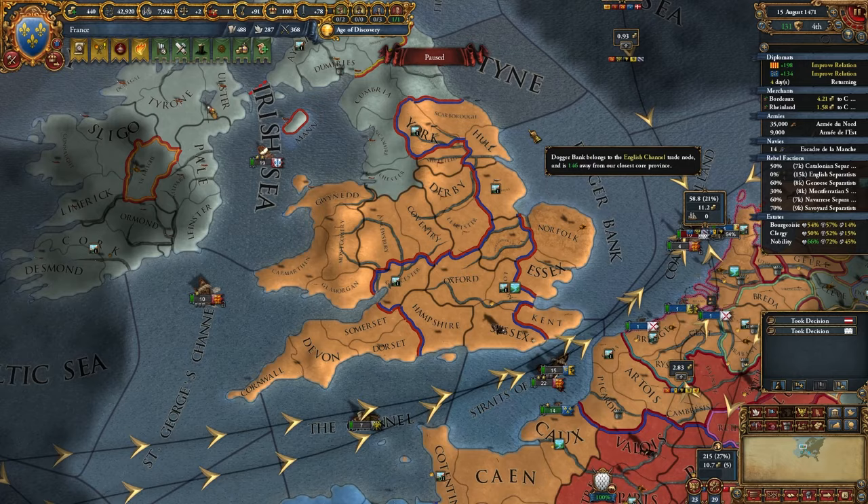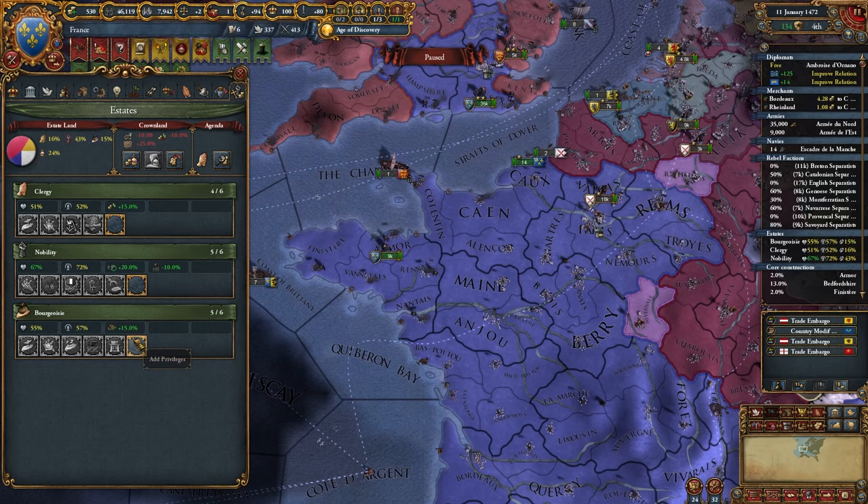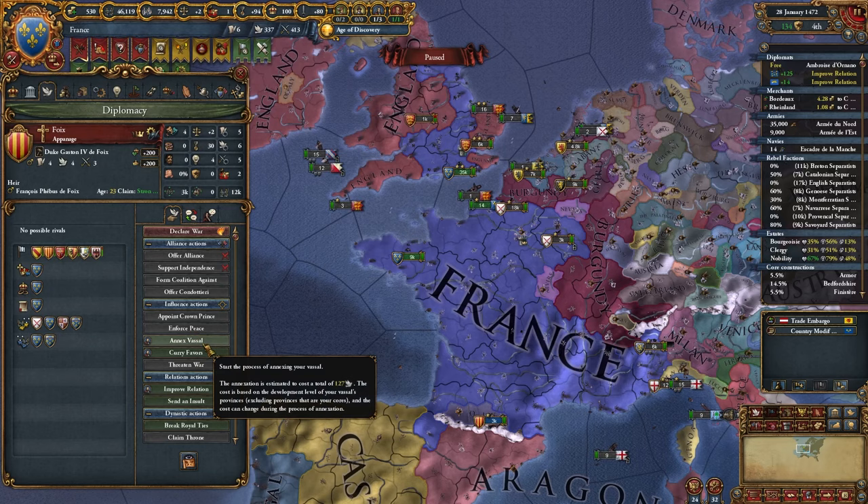I'm trying to steal all England's trade — gathering all the trade centers. We've got four trade centers now. A little bit of a coalition is starting to form but nothing major yet. I'm going to concentrate dev because I'm overextended and I don't want to pay all that autonomy decor. I'm already over my gov cap. I probably need to grab the last land right. I can seize land here though — that should allow me to start annexing my last appanage.